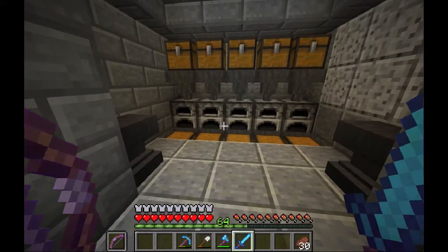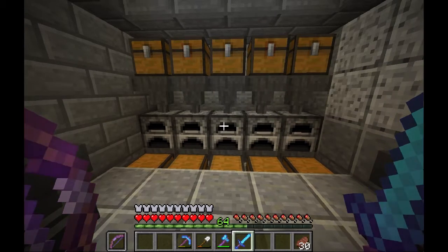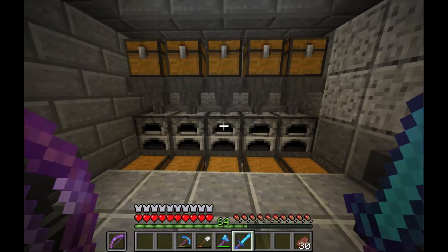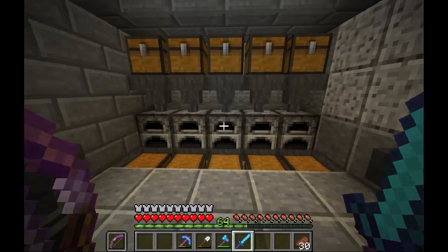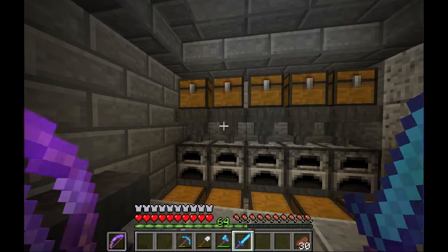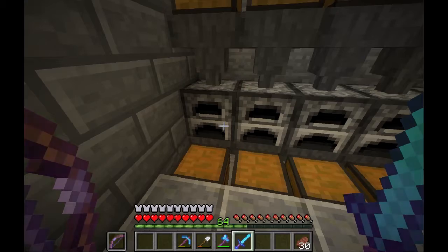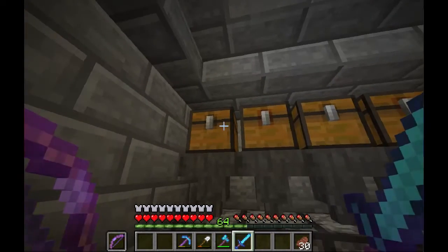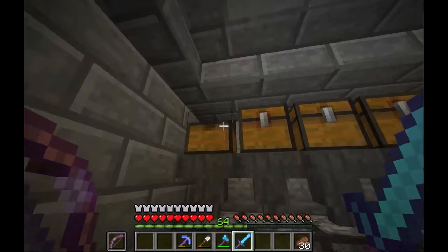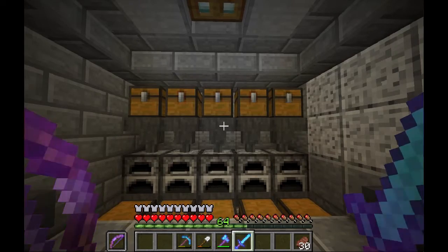Over here I have my automatic smelter. It's not as advanced as the one I have at my spawn base, but sometimes the simpler things are good enough. It mainly puts in coal and fuel — just a small chest for inputs. Don't really need much.